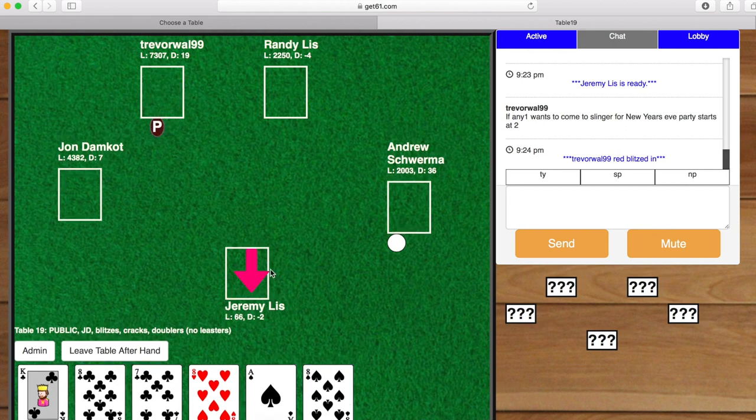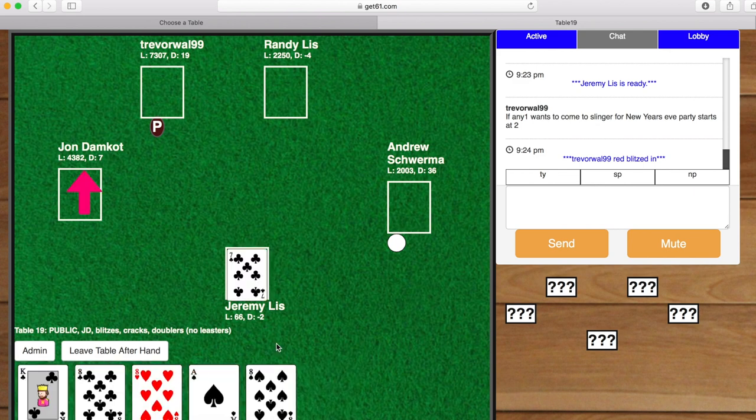Now you can see Trevor Wall is burying — the big P there means that he picked. I get to lead, so I'll lead one of my three clubs to him.